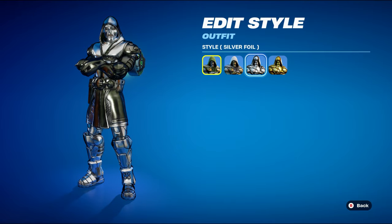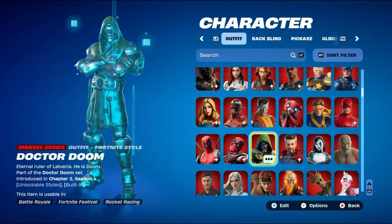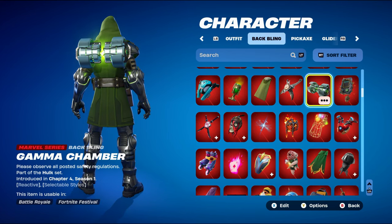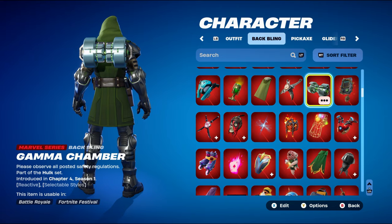I made three combos for the first two styles and two for the super levels I have, which are silver and gold. Let's get into the first combo. The back bling is the Gamma Chamber, which is Marvel series, part of the Hulk set introduced in Chapter 4.